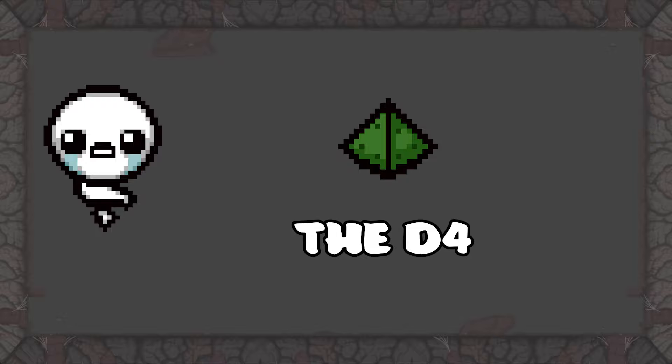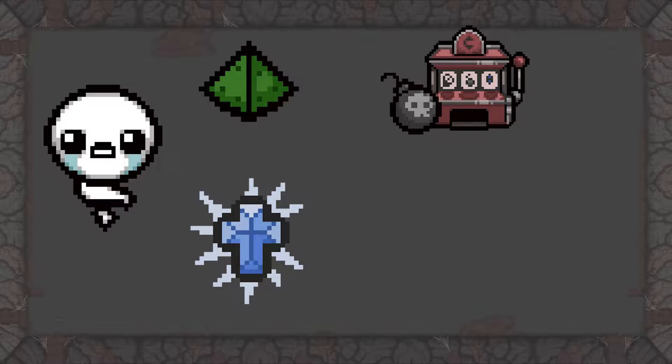The Lost starts with the d4 if you have it unlocked, which is done by blowing up 30 arcade machines. More importantly, The Lost starts with the Holy Mantle if you have donated 879 coins to the greed donation machine.